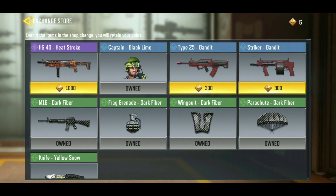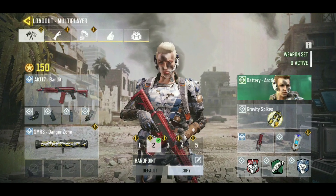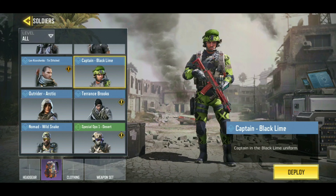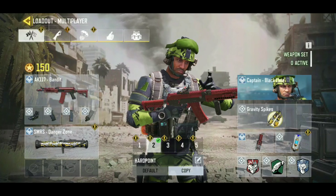Now I have six. Every day you can do it and it's free. I'm going to go to my loadout, go to the character section, and he should be right there. And that's how you redeem him — I just need to deploy. That's how you get him.